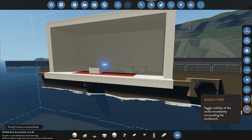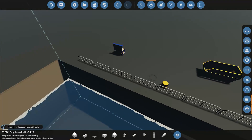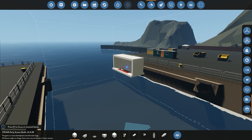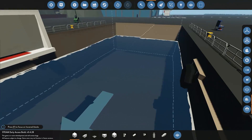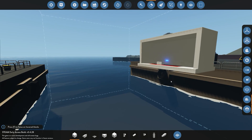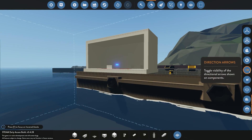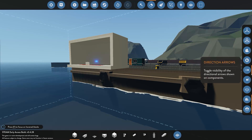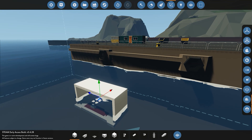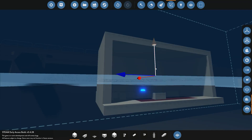And then lastly we have the world view, which pretty much shows whichever area we are in — obviously we're here on the creative island. This is quite useful if you're trying to figure out how things will look in real life; it gives you a 360 view of which area you're in. You can also use your move tool to move your build down and see how it's going to be sitting in the water, for example.